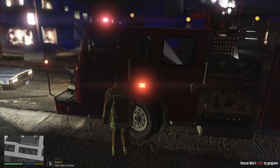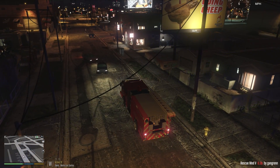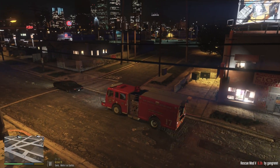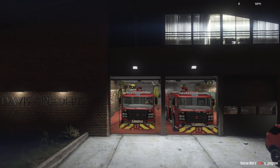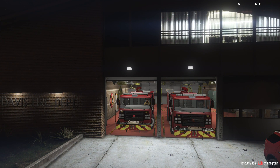We'll put up our equipment and head back to the station. I don't even think the police ever got here. This area always makes me feel very unsafe. Pulling back into the station — that's going to end our night shift out of Davis. If you want to see more firefighting videos please let me know. We've got a lot of different fire trucks we can use from Medic's pack. Leave a comment below — thanks for watching and I'll see you on the next episode.